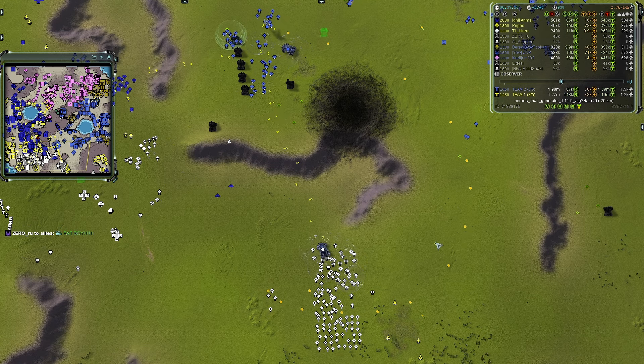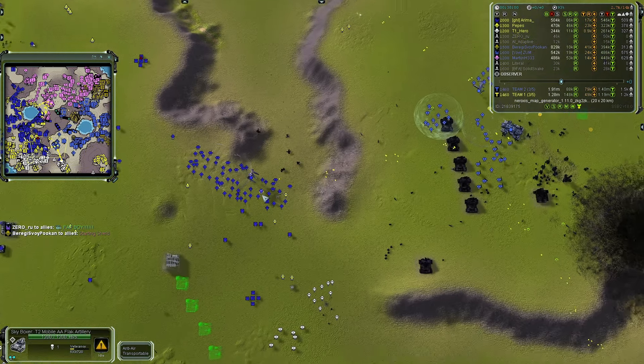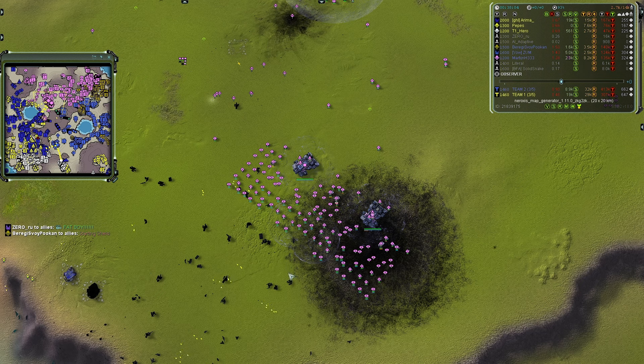There is a possible counter-attack mounting in the south, but that army needs to rotate eastward and then westward. A Chicken is mounting some sort of attack or at least probing. A fat boy says Zum has already checked that one.